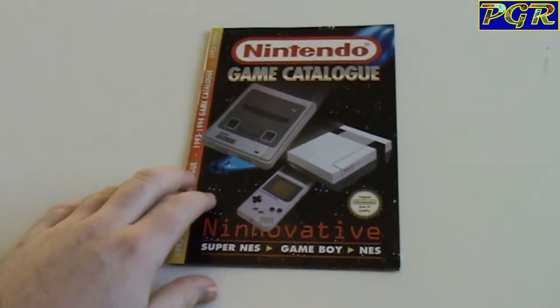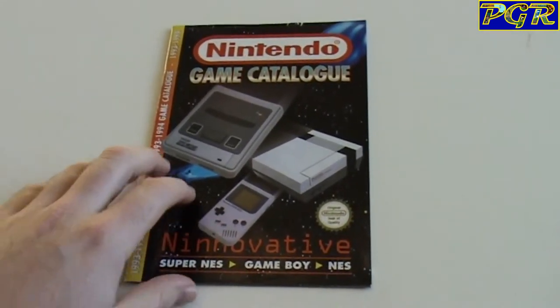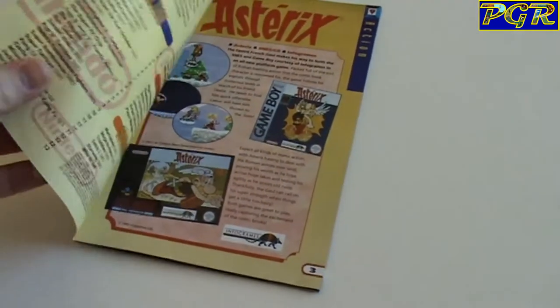We're going to take a quick look now and go through page by page to see what's happening on each page. Let's give it a go. Basically it's just outlining games.